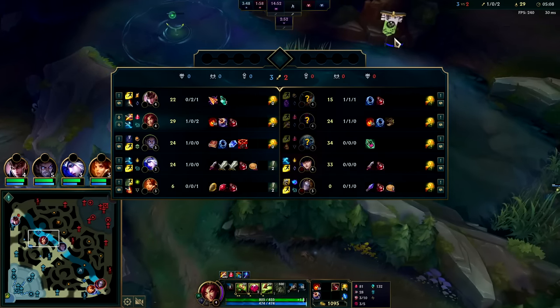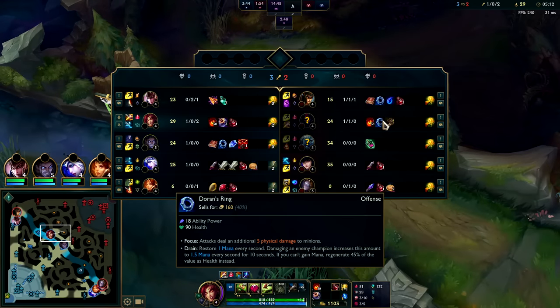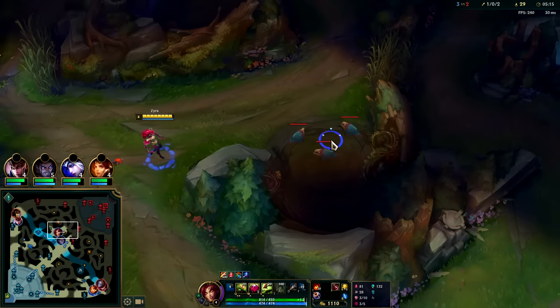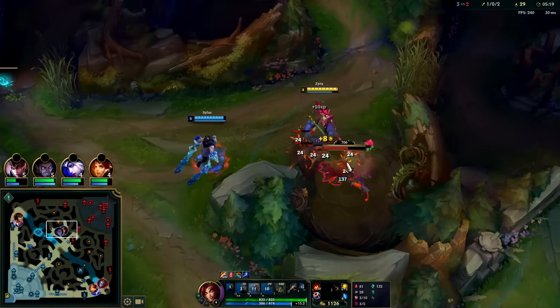Elise has D-Ring. I've been seeing more junglers picking up a Doran's item - it's cheesy and strong, it's interesting. It's almost like picking up a Dark Seal - gives you a big boost in the early game.